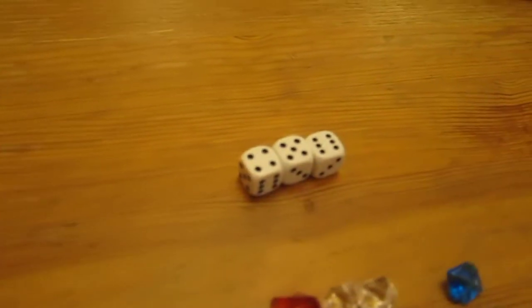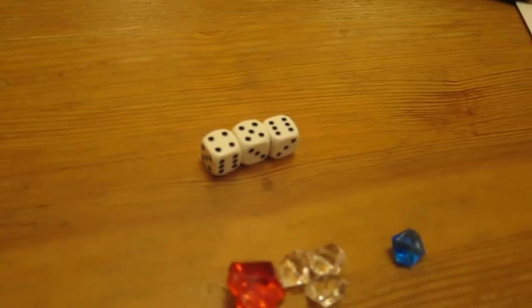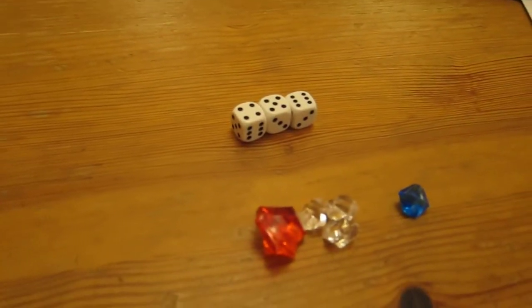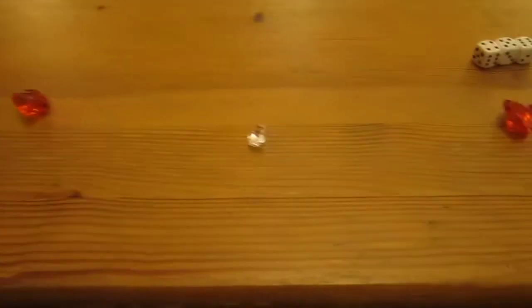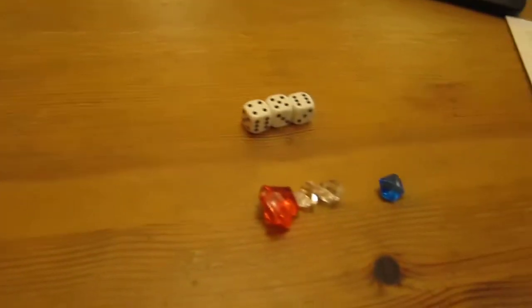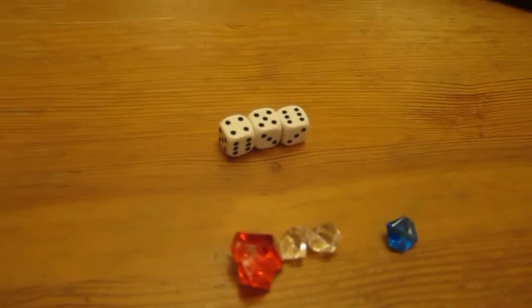Here's something interesting: this is a high straight and he has a five. We deal with the straight first - whoever has the most points loses a point, and if tied, they both lose. He's on eight points so he loses one, sucked back into the ethereal realm. But he has a five so he gains the point back anyway.